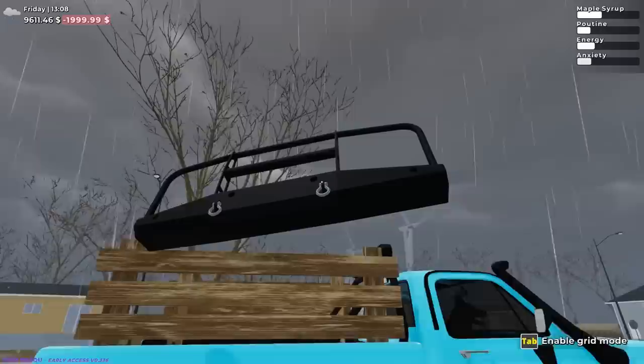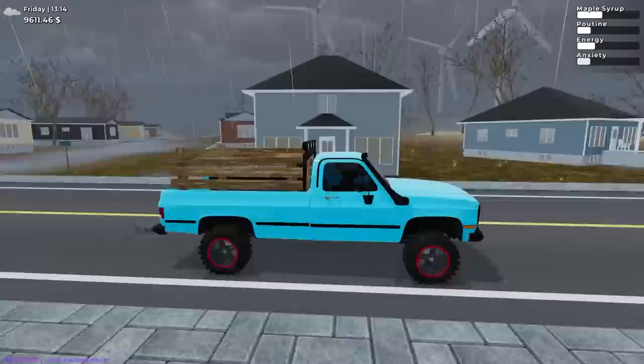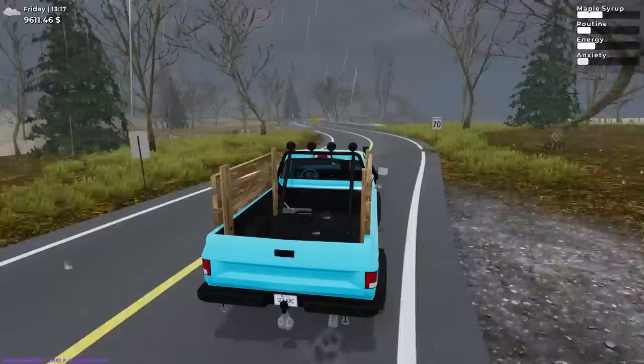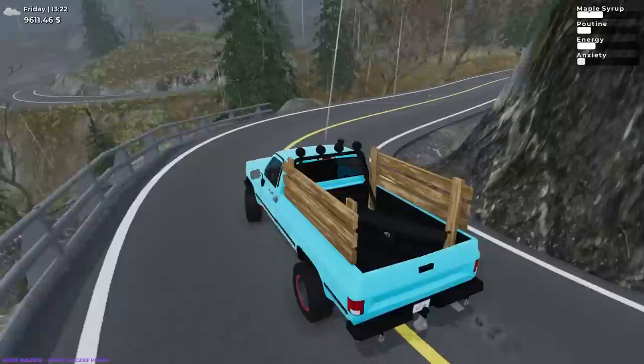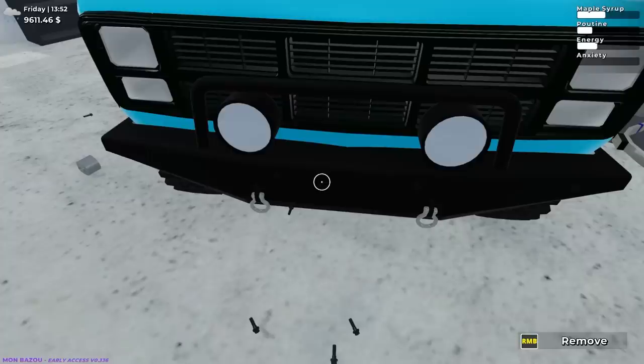I wouldn't mind throwing this bumper on — I like that it comes more up over the headlights. Is the snorkel gonna fall off? I don't think you could actually flood vehicles in this game; most vehicles float. We've crashed the car into the water and it floats. The snorkel is pretty much just sitting there — it hasn't fallen off yet. Oh my goodness, I can't get over how good the driveway looks — that is a sweet driveway.